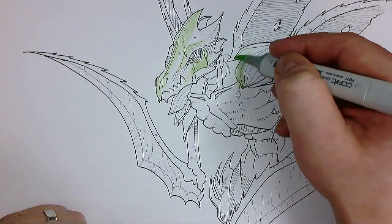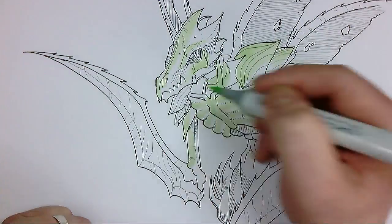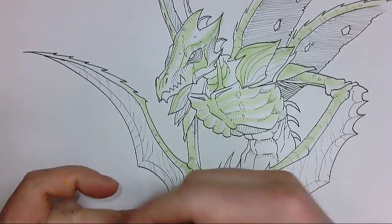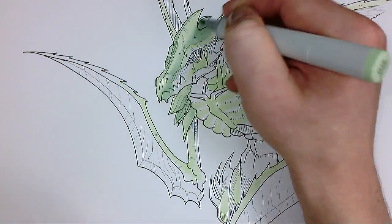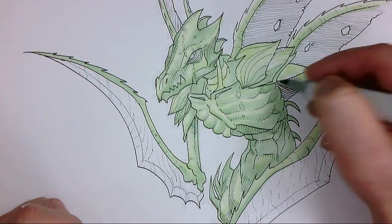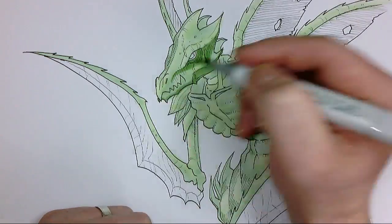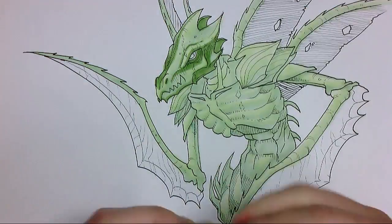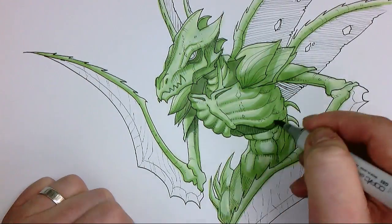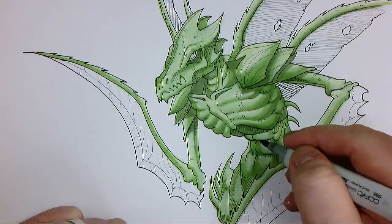I'm laying down a base tone of YG11 Mimosa — not in every area, only where the lighting will touch, keeping the light source to the top of the character so there's darker shading at the bottom and underneath the limbs. After the highlights I go to G12 Sea Green for lighter areas starting the gradient toward mid-tones, then YG17 Grass Green to create a cell-shaded effect, and finally G85 for hard solid shadows to accentuate the cell shading and lighting.